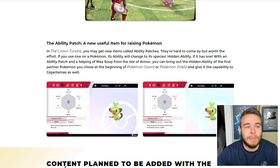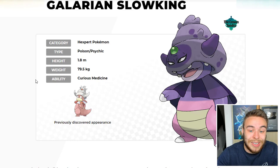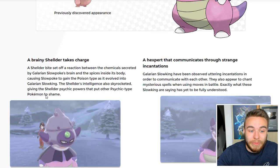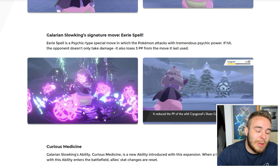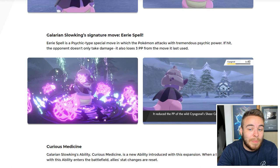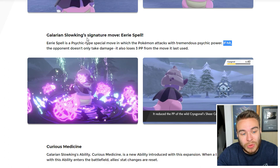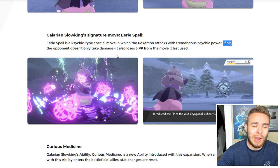Next up we have Galarian Slowking. We know nothing about it from the trailer, but it's all on the website. It is a Poison/Psychic-type Pokémon with a new ability called Curious Medicine. It's 1.8 meters tall and weighs 79.5 kg. The move it was using earlier in the trailer is its signature move called Eerie Spell — a Psychic-type special move where the Pokémon attacks with tremendous psychic power. If hit, the opponent takes damage and also loses 3 PP from the move it last used. Your Hydro Pumps and moves with only 5 PP are not going to enjoy an Eerie Spell.